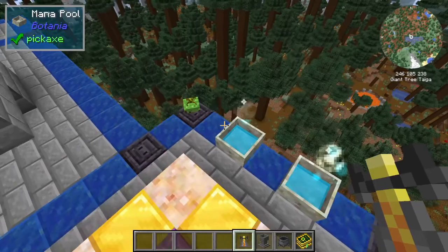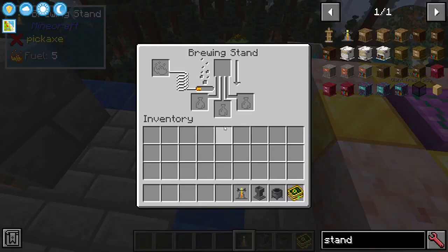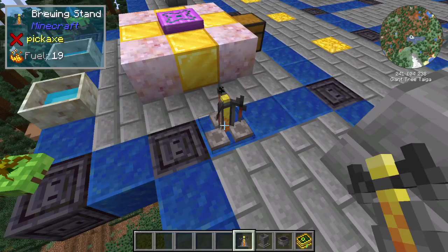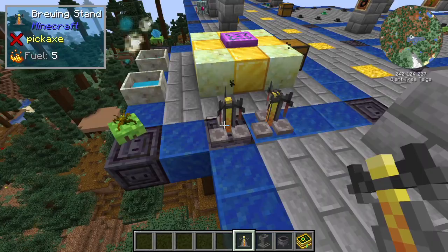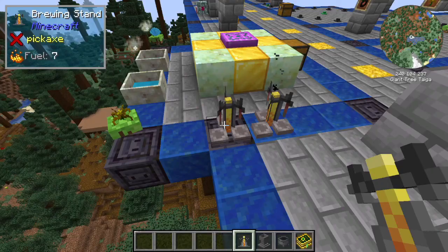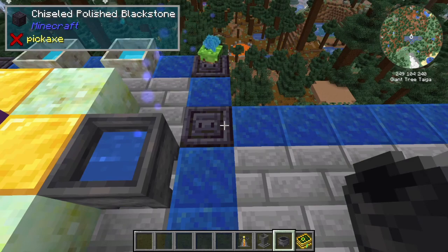For the Exoblaze: if I put down a brewing stand nearby, you can see it now has fuel — the flower is taking mana from the pool and putting it into the brewing stand as blaze fuel. For the Aquafantas: if you put down a cauldron or a petal apothecary, the flower will fill them up with water using a very small amount of mana.